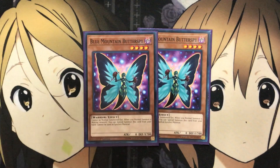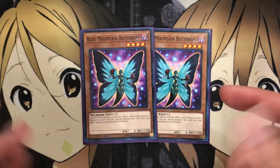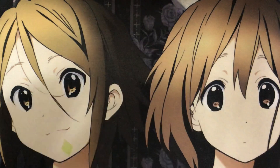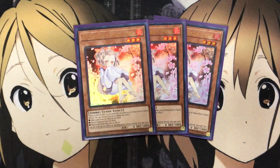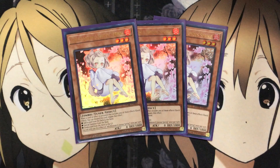I also run two Blue Mountain Butterspy. When you normal summon a monster, you can special summon this card — it can't be used as Synchro material, but since we're mainly Link summoning, there's no harm there. It's just an additional extender for your Link summons. To finish off the monsters, I'm running three Ash Blossom and Joyous Spring. I don't run Call by the Grave in this deck, though you could swap it in if preferred since a lot of our special summons come from hand anyway — completely player preference.